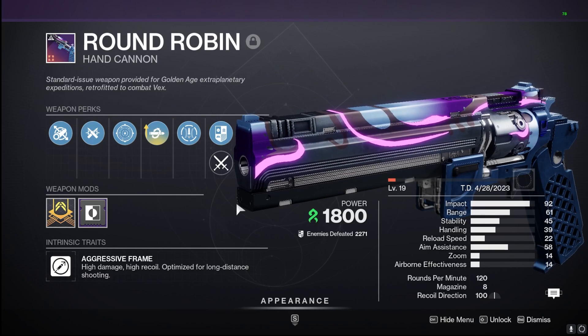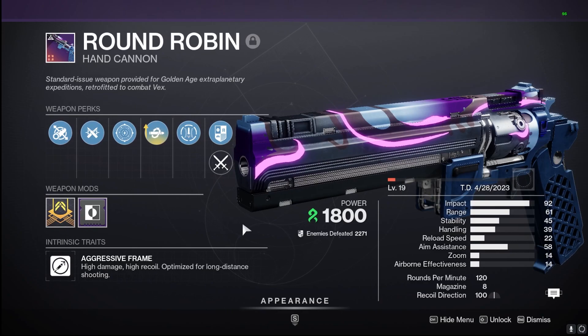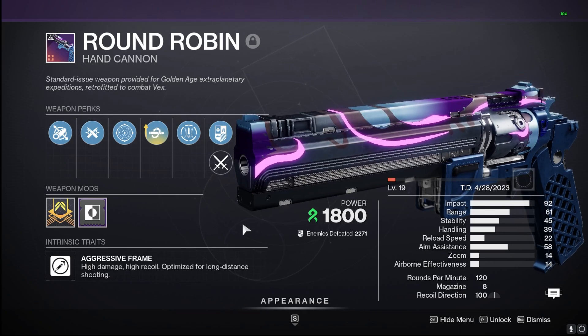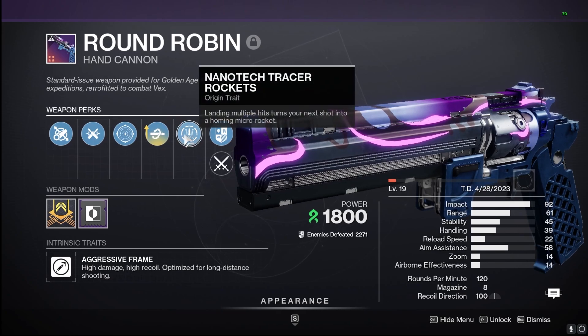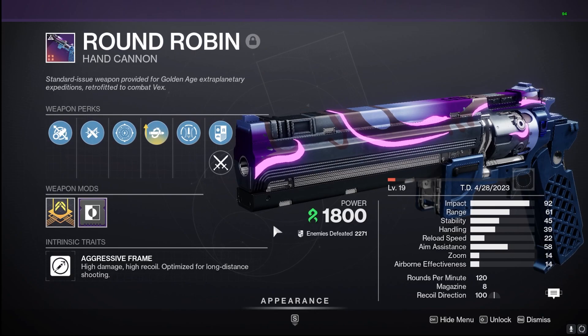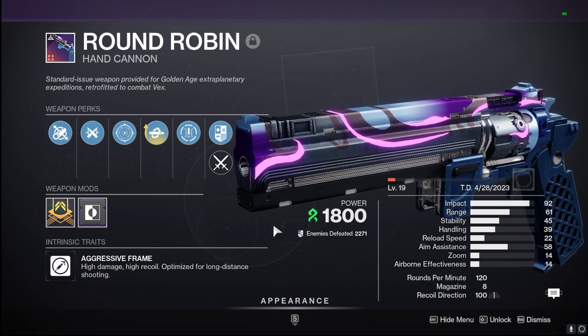Third on my list, we got the Round Robin. This is my PvP roll, but in the PvE realm this thing with that Strand synergy — having Unraveling Rounds and Nanotech Tracer Rockets — will be super, super nice. That extra damage will be spread around: 20% to red bars, 75% to those orange bars. With that 120 archetype, it's going to be super nice with damage output and Strand synergy.